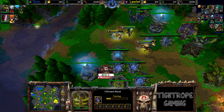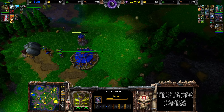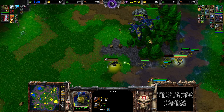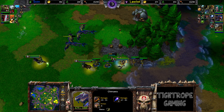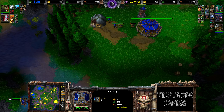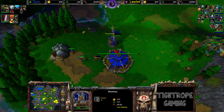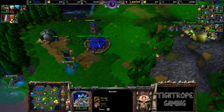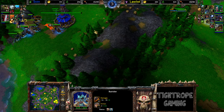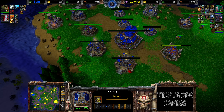Thought he might accidentally have skilled into the wrong ability and had to wait for level seven — but no, not the case. It's a mistake I would make! Two more Chimera. Food count's pretty similar honestly. Still only one-one upgrades. Got three armor upgrades now on these Chimera — he's going to have four of them. With so many Chimera and so many armor upgrades, the Bats are just no good anymore. Takes too many Bats — really inefficient. Maybe he has to switch over to Windriders.